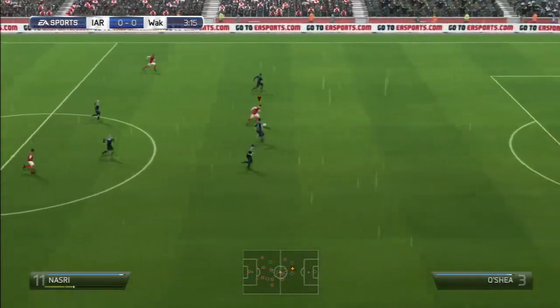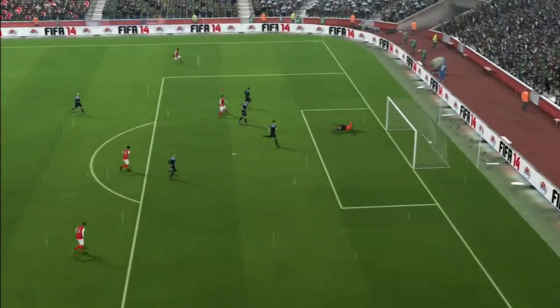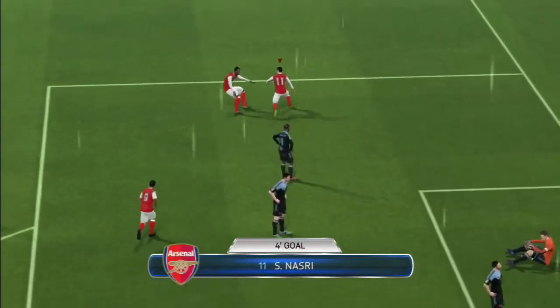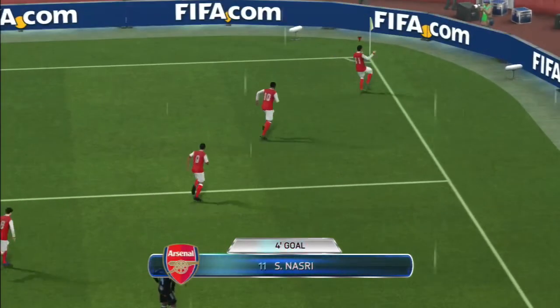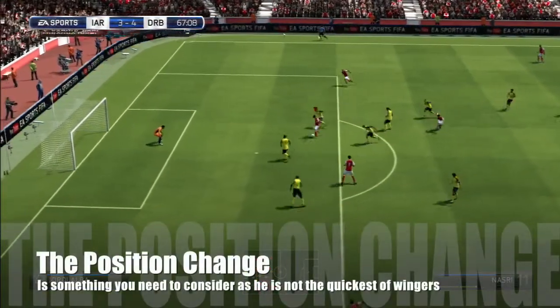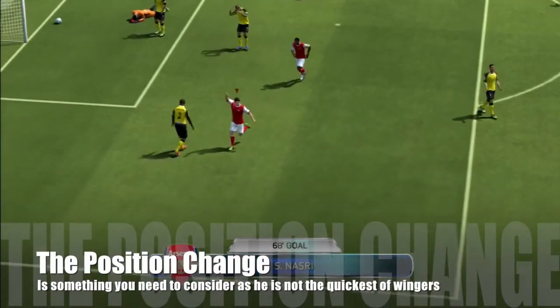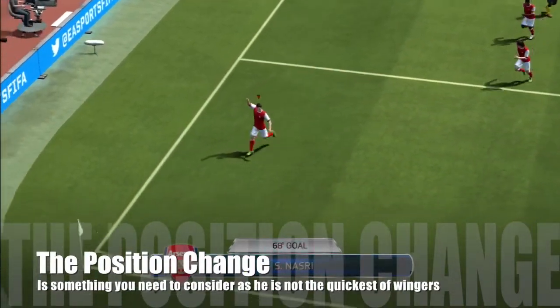The one thing you've got to know when you pick up this player is the position change — that is a massive factor on this card. He's now a left-sided player rather than a central one, so he can play as a left mid, left wing, or left forward, rather than anywhere in the middle of the pitch or even up at striker like his regular card.